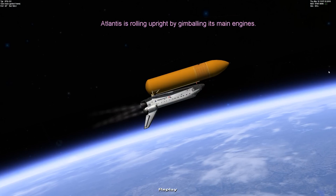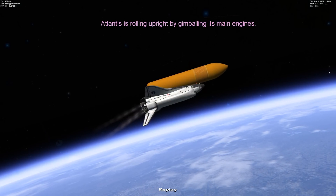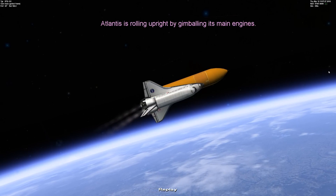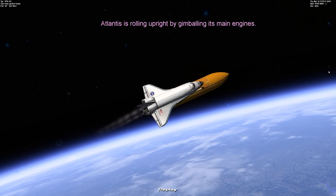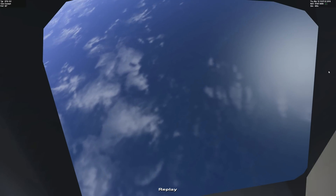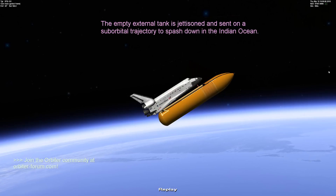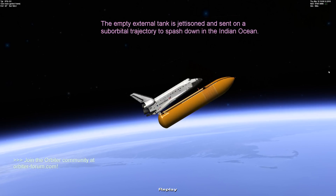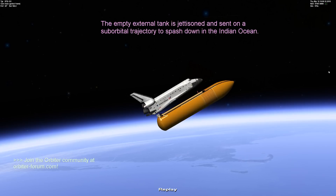Yes, it has added terrain. Previously the entire world was perfectly flat, and if you de-orbited your space shuttle in the wrong place you could more or less land it anywhere — you could land it in the Himalayas if you liked. But no longer is the game engine open to such terrain-based abuse. Now there are things to crash into: canyons to fly down, mountains to crash into, and on the moon, boulder fields and craters which you have to avoid when landing.